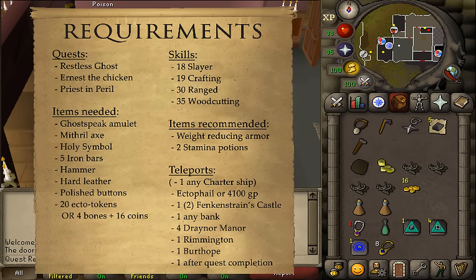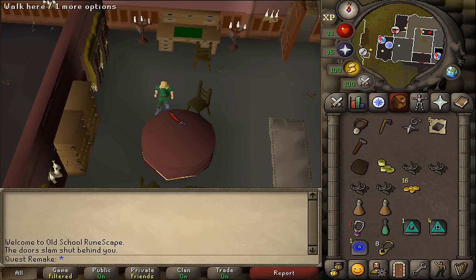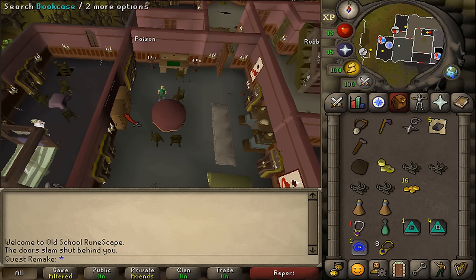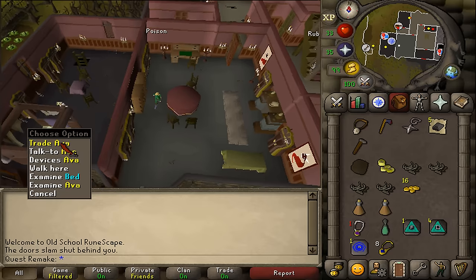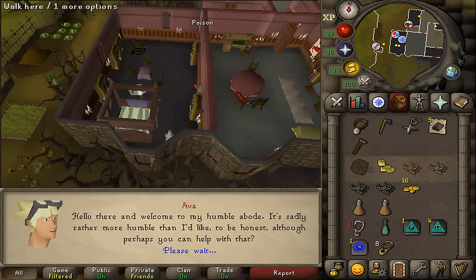Where to start this quest is here in Draynor Manor, just north of Draynor village. On the main floor, go to the south-western room and you will find the bookcase. Search it to open the secret door, and behind it you will find Ava. Talk to her and select option 1.